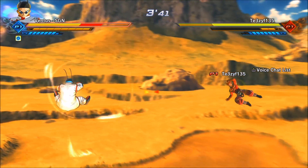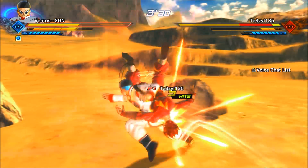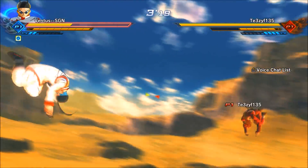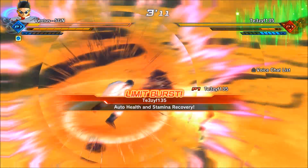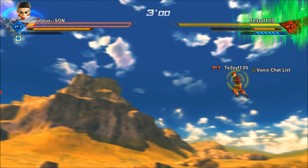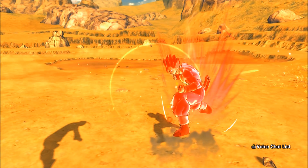I wouldn't take out perfect blocking completely because I know a lot of people love it. The thing I dislike is that it does a little bit too much. You perfect block somebody, give them a knockback, get to attack them, and take away a bar of their stamina. That's sort of unfair when you're playing somebody who's good, like the guy I'm playing in this clip. If I've finessed his stamina down to one bar and all I need is one hit, but he's spamming the block button and eventually lands a perfect block, there goes a bar of my stamina. I'm now stamina broken and the battle shifts in his favor.